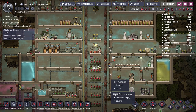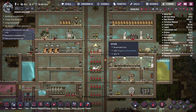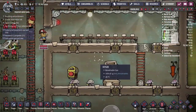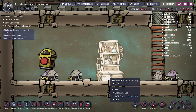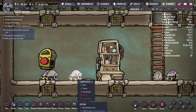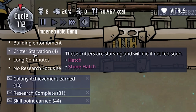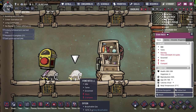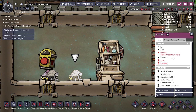Hey everybody, welcome back to Oxygen Not Included. It's cycle 112 and we start the episode paused because of a pretty urgent matter that needs to be taken care of right at the start of today's episode — our hatchers. We have four critters on the verge of starvation, half a cycle away from starving to death, which is not good.